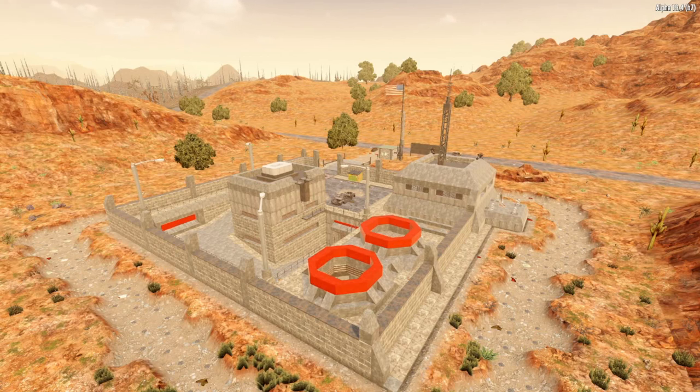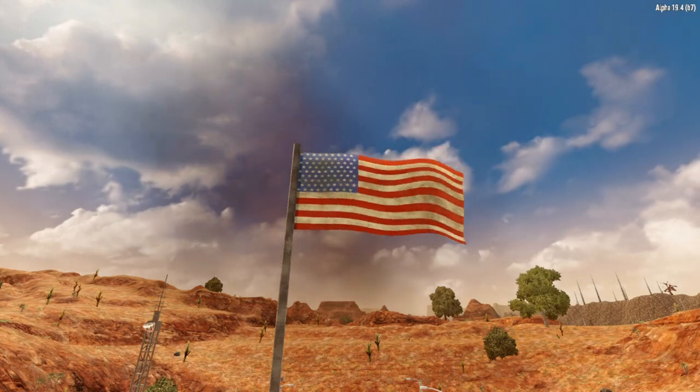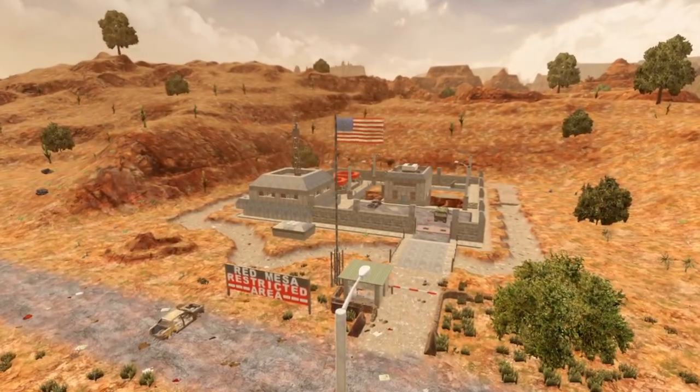The sturdy walls have held up, the checkpoint is still together, even the American flag is weathered, but intact. So why does it seem nobody's home?